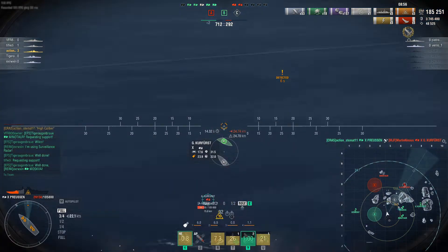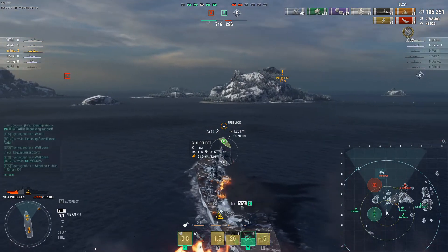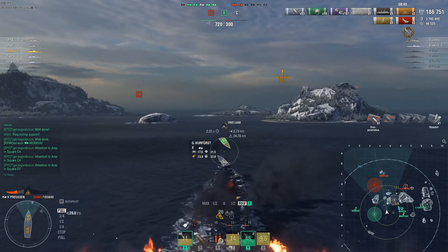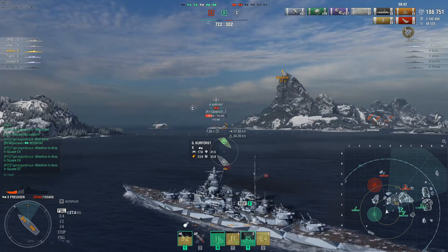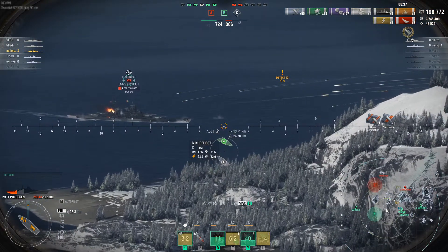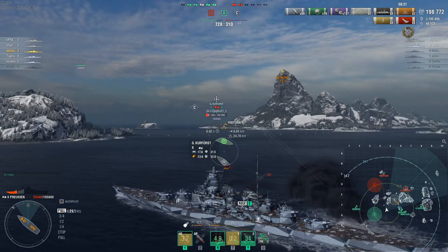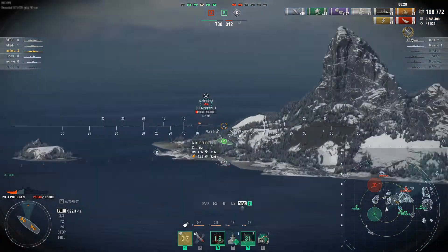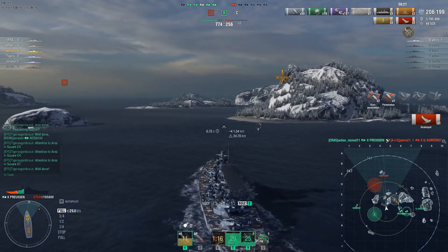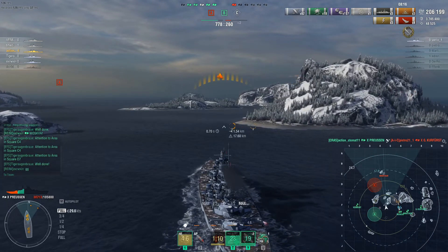My ship is fairly low on HP now but I can still recover some. I have to repair the fire first and then I have another heal. If I can take out the last Kurfürst, Minotaur won't be a big problem — only one teammate has died and we're very good on ships. Kurfürst tries to hide but she's still under fire from my teammate Kurfürst. While angling against her I catch her broadside and take her out with some good damage.